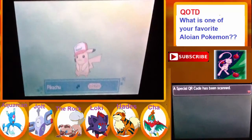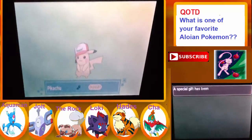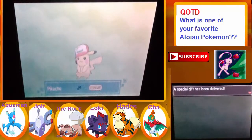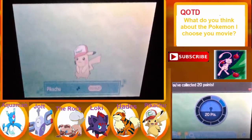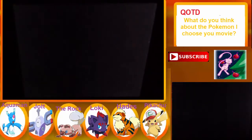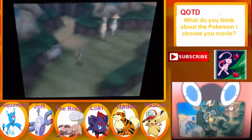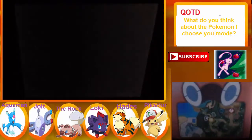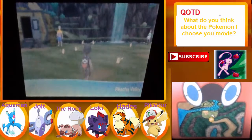A special gift code has been scanned — it's information about a Pokemon that lives in the Alola region. A special gift has been received — please receive it from the delivery man in Pikachu Valley on Akala Island. 20 points! We'll be doing more of these QR codes because we can still get Marshadow and Marshadow's form. Get it from the store — now we go back to Pikachu Valley.